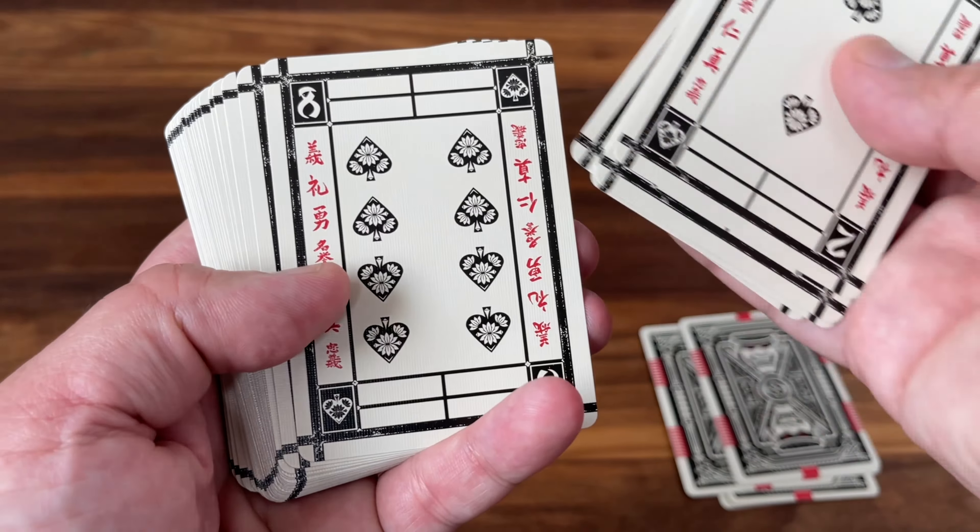One other thing I do wish is that writing down the side — the seven virtues of Bushido — was maybe taken off on the number cards. It feels a little bit excessive going through all of them. Now, the courts all feature some really fantastic stylized artwork, similar to what we saw on the jokers, and they represent the characters of those four fictional clans. The spades showcase the Kirishido clan, who ruled over the western territories of Japan and were all known as skilled archers. You get a really striking shadowy black-and-white look with that pop of red from the sun in the background.